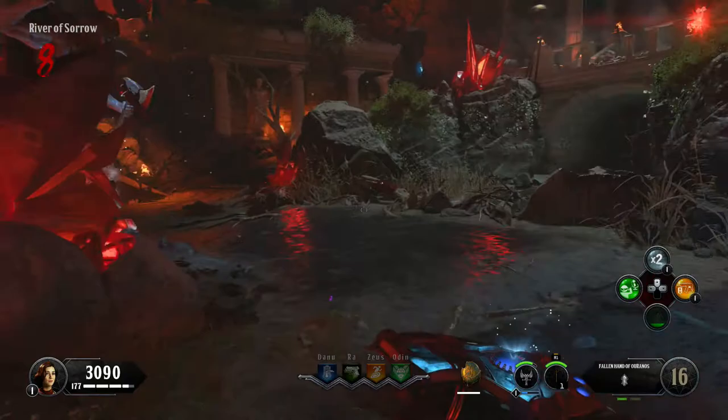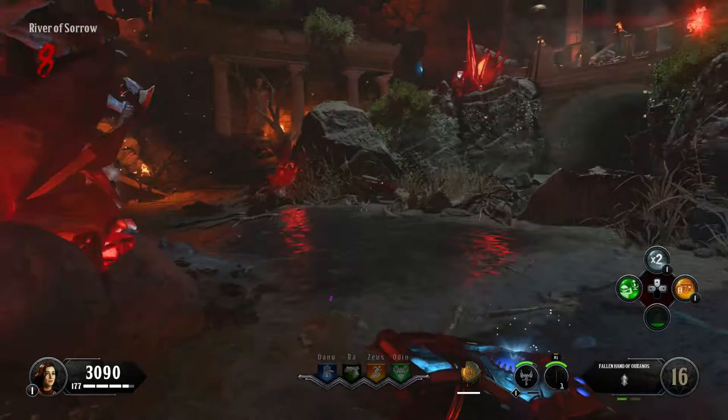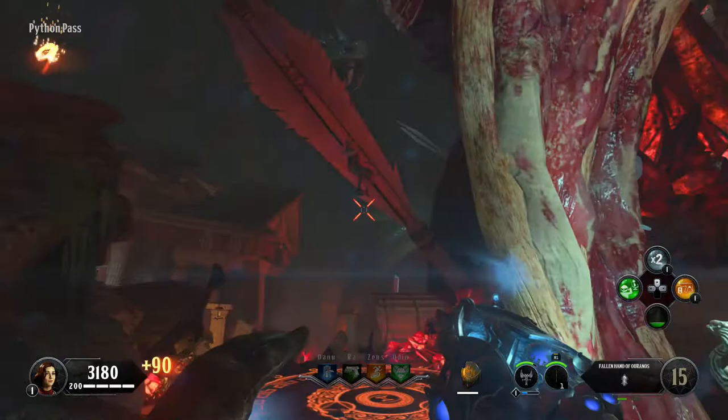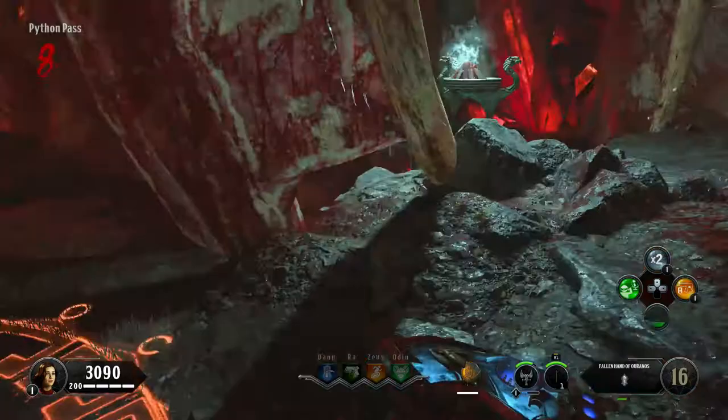On to the third feather now, and this one is down in the Python Pass, near the box location and another lockdown ritual place. This one is the hardest — you have to get it spot on, in the perfect place. I saved a few zombies at the end of round, lined it up in this location here. This is the best place to be, and then I shot the Gauntlet and the zombie hit the feather.